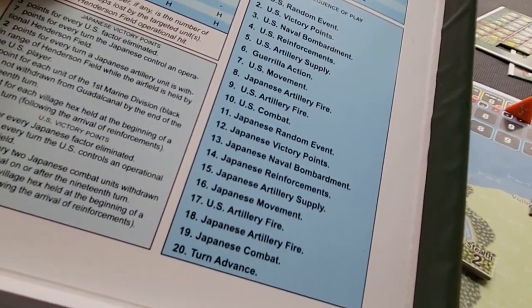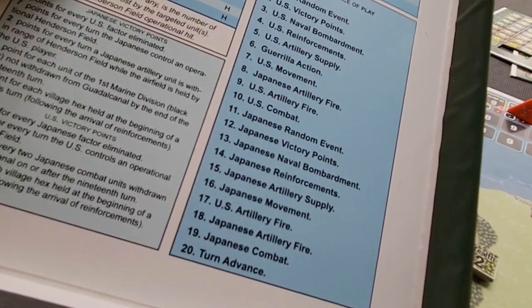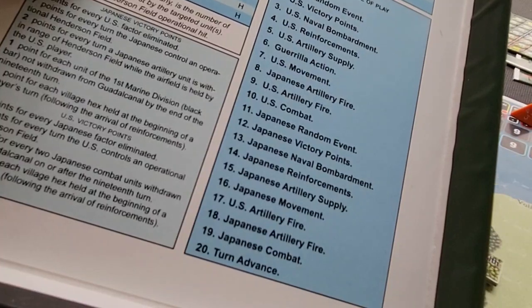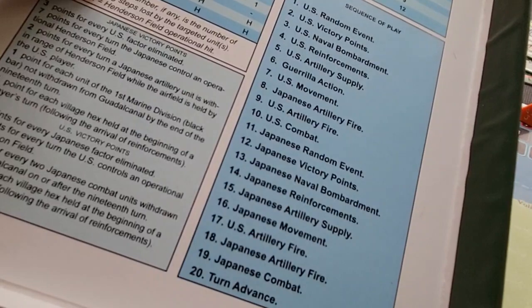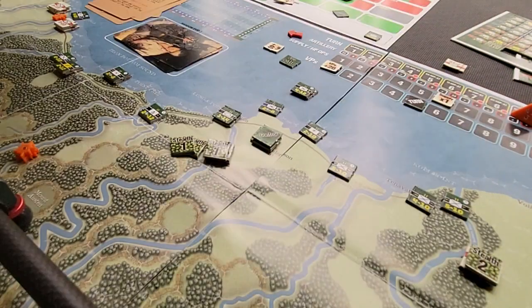The cards are just random events — add a movement point based on this, lose a strength point due to malaria, nothing happens, or you get bombarded. They're all pretty straightforward flavor events. So there's your sequence of play, which all works just fine.